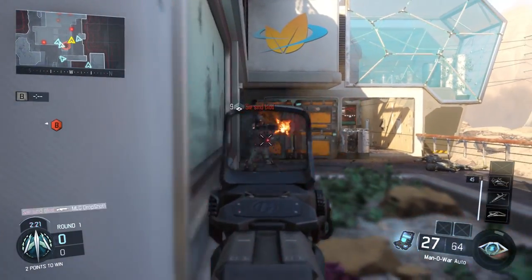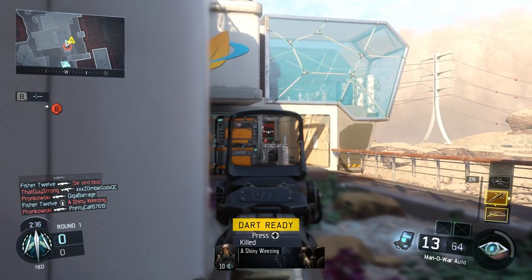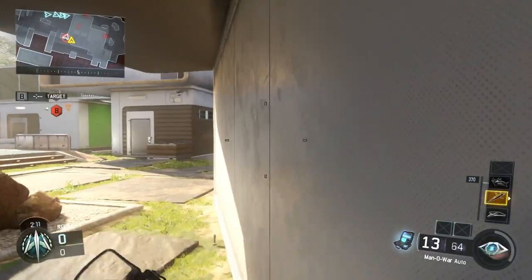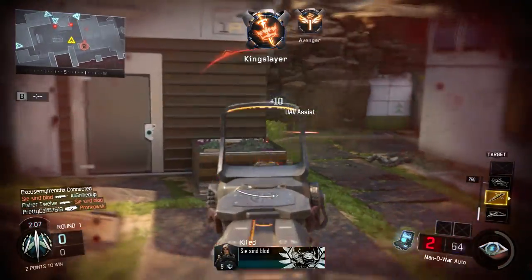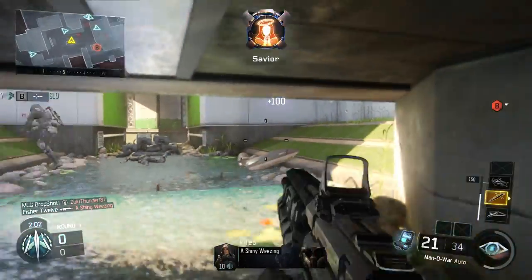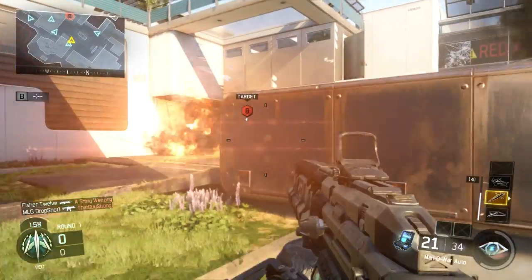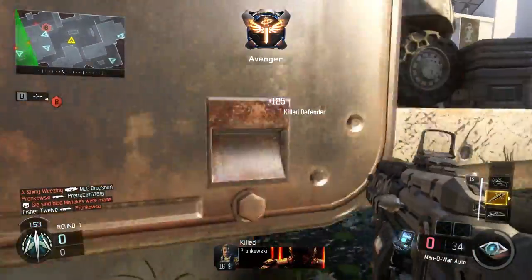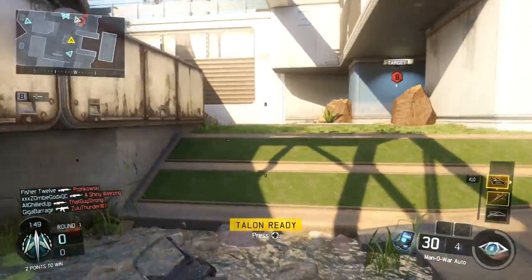My next question is: is this better than Hardline? I don't really think so. Using Hardline, each killstreak was one less — so if you had a UAV, that was 2; a Napalm Strike, that was 4; Dogs, that was 10. With Anti-Up, only the starting scorestreak requires less score, and all the other ones still cost the same. I would like to see Treyarch adjust this perk to affect all scorestreaks — take that 75 points away from each one of them. But as it stands, this is the only perk that helps towards your scorestreak specifically.